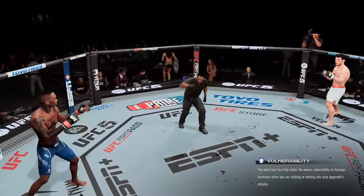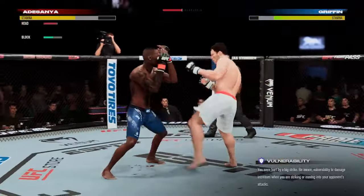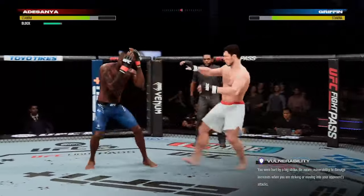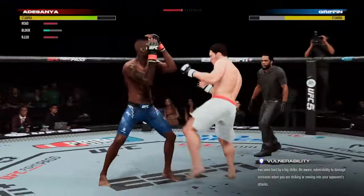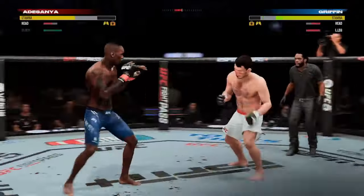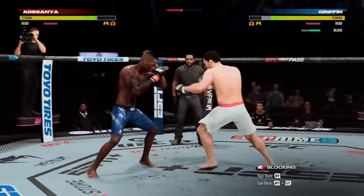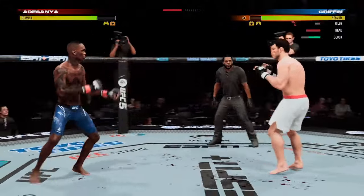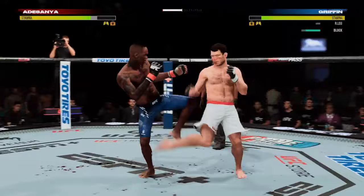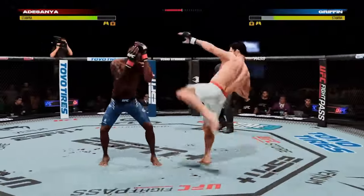Second round underway. Informed speculation says he's going to try to set up another hook. Beautiful job with the hands there by Israel Adesanya — when you focus too much on the kicks, that's what happens; you get cracked with that Adesanya right hand. His leg is hurt here, starting to limp a little bit. Khabib Nurmagomedov is the guy we point to for absorbing all that toughness through leg kicks, but you don't want to take too many more of those.